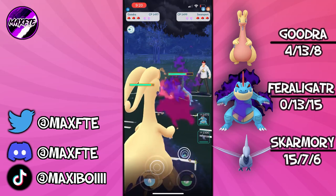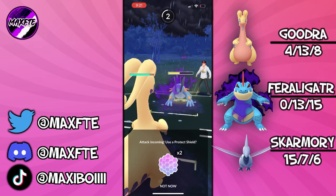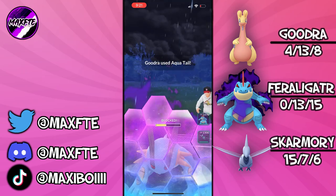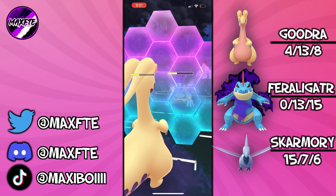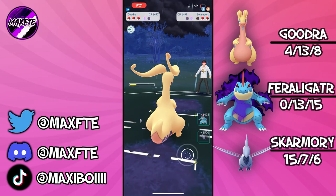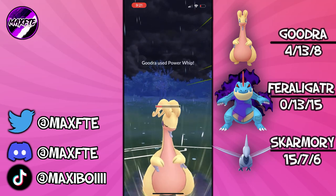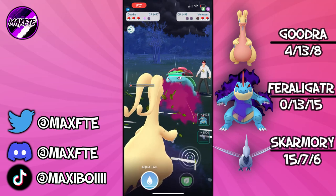Feraligatr as our safe swap can pretty much take shields or win switch from a lot of things. Obviously your Shadow Victory Belts aren't going to be good fun for it, but you're still going to be taking shields on that front. Skarmory in the back as a closer. The premise with a lot of those teams is winning switch and having a sort of rock-paper-scissors backline. Skarmory is an extremely rock-paper-scissors Pokemon — you either absolutely thump the opposing Pokemon or you just get thrashed, with no in-between.